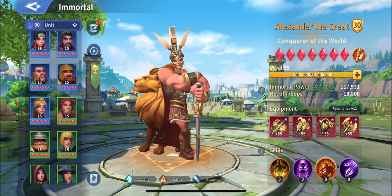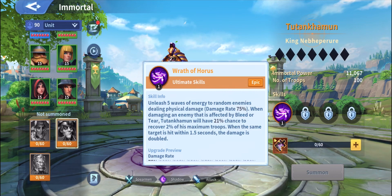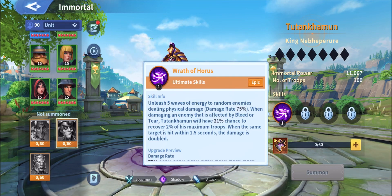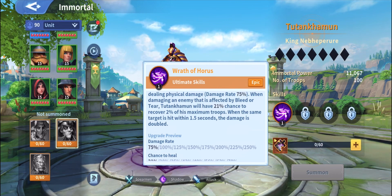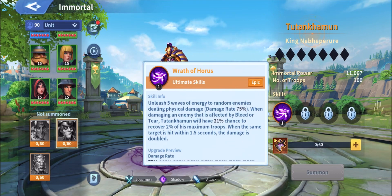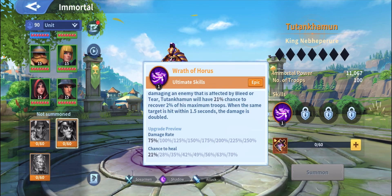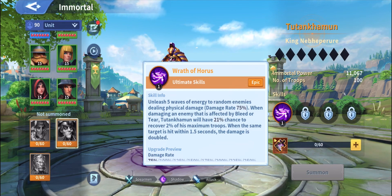Let's read this guy's skills. He unleashes five waves of energy to random enemies dealing physical damage at a rate of 75, up to 250. When damaging an enemy affected by bleed or tear, Tutankamon has a 70% chance to recover 2% of his maximum troops. When the same target is hit within 1.5 seconds, the damage is doubled — so basically if one immortal suffers the same wave twice, it receives double damage, up to 500.